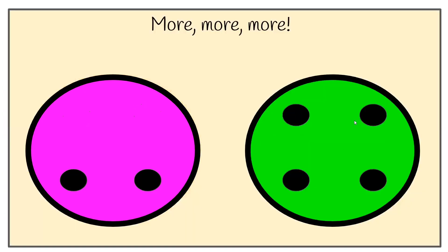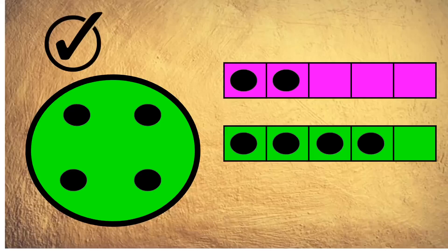More, more, more! Which plate has got more — is it the pink plate or the green plate? Count and vote now. Five, four, three, two, one. And the answer is the green plate. The green plate had four spots — one, two, three, four. And the pink plate had two spots. Four is more than two.